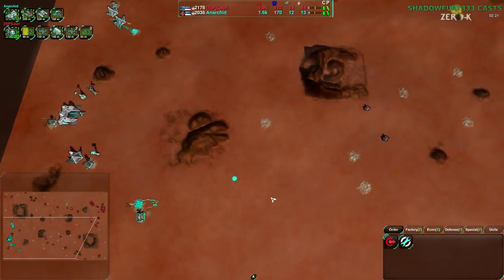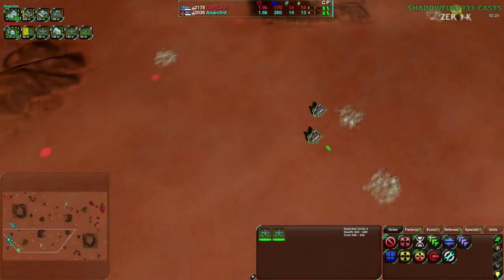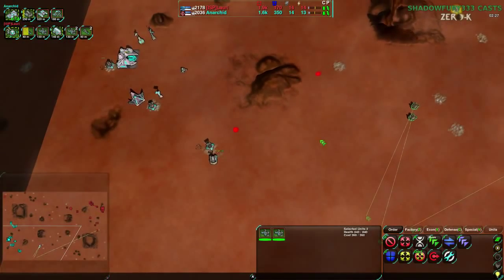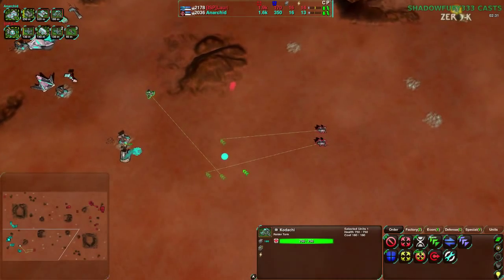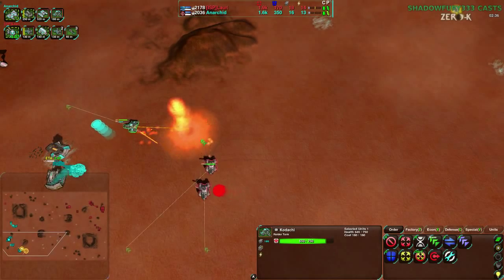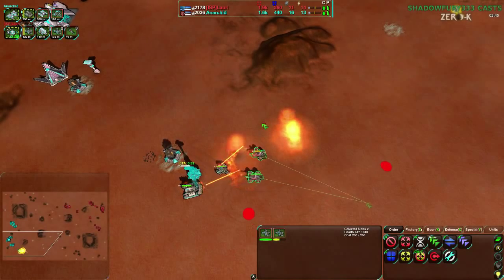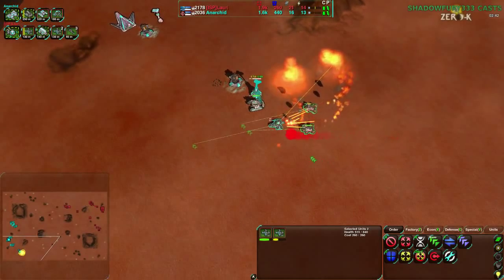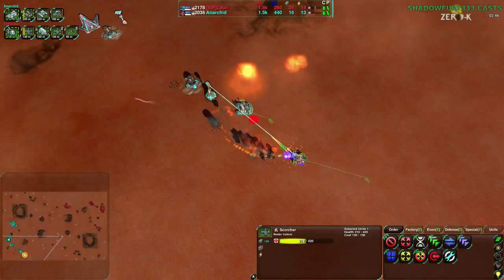Anerkid is just expanding as well, and Lauri going for a much stronger raid — a couple of Scorchers coming in here. They will be a bit of a problem, though only a bit. The Kodachi should be able to take care of them with proper micro. And the Kodachi once again going down, with the Panther being a much more effective counter against Scorchers.